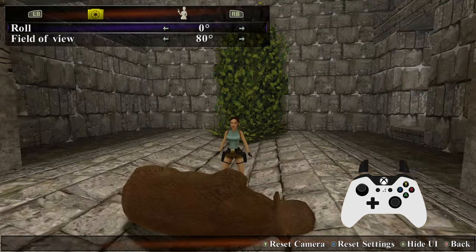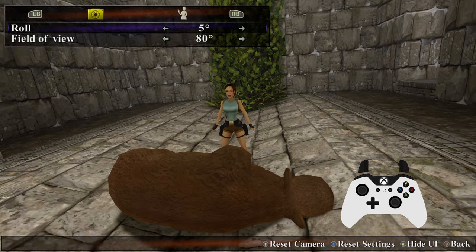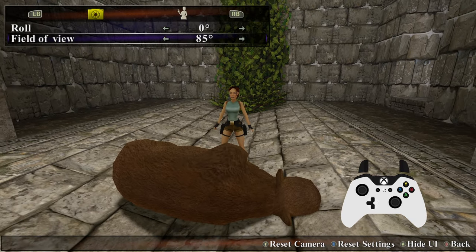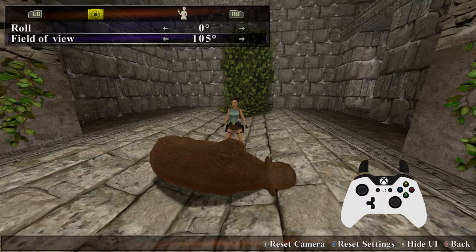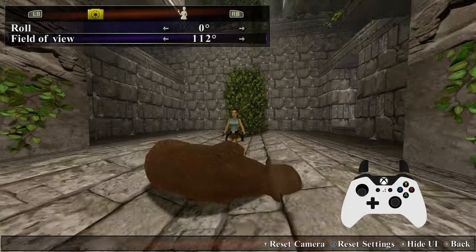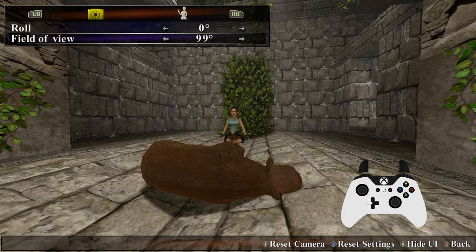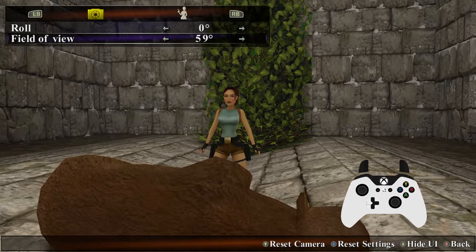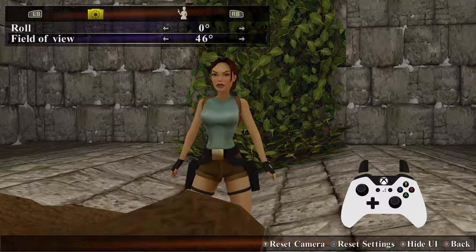Photo mode is there really for taking photos within the game, but you can do those fly-throughs as well. You can roll the screen, change the field of view, and zoom in and out using the sticks. You can also change Lara's pose, her facial features, her outfit, and whether she's holding any weapons.